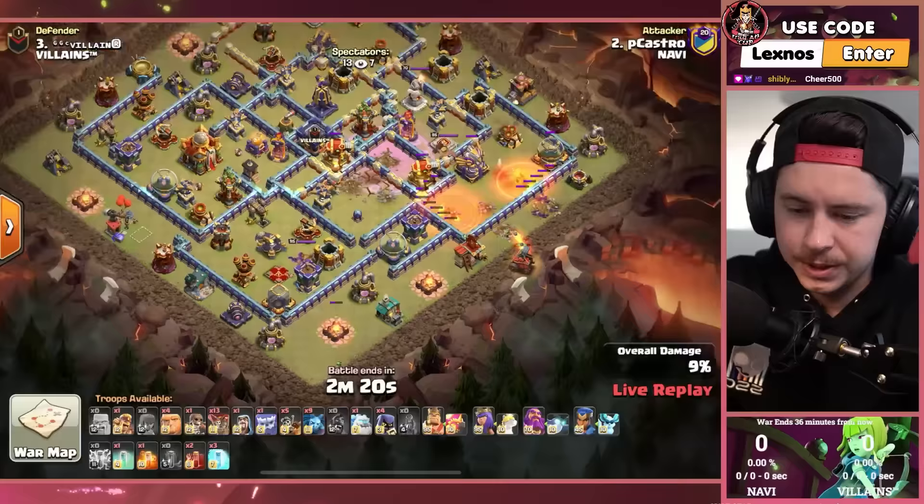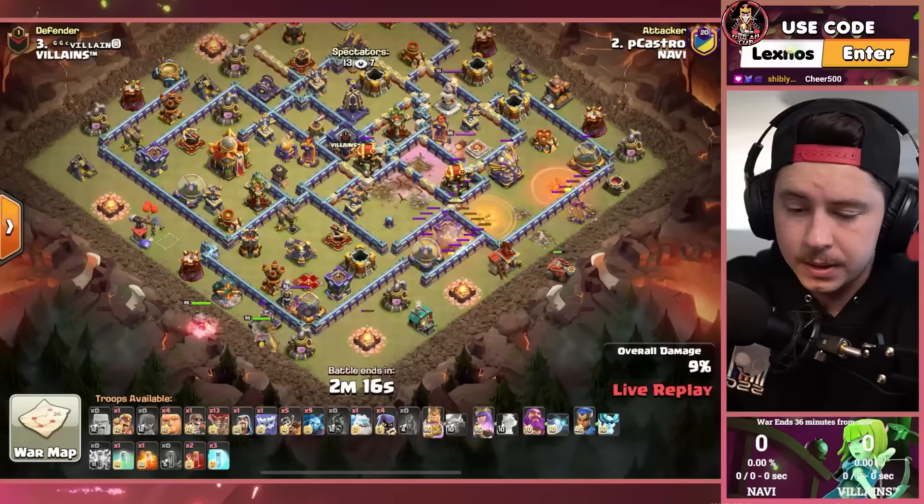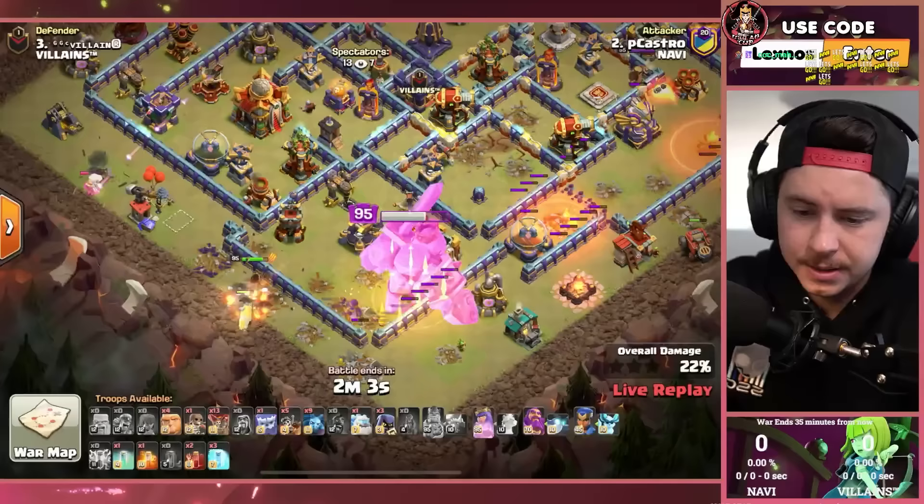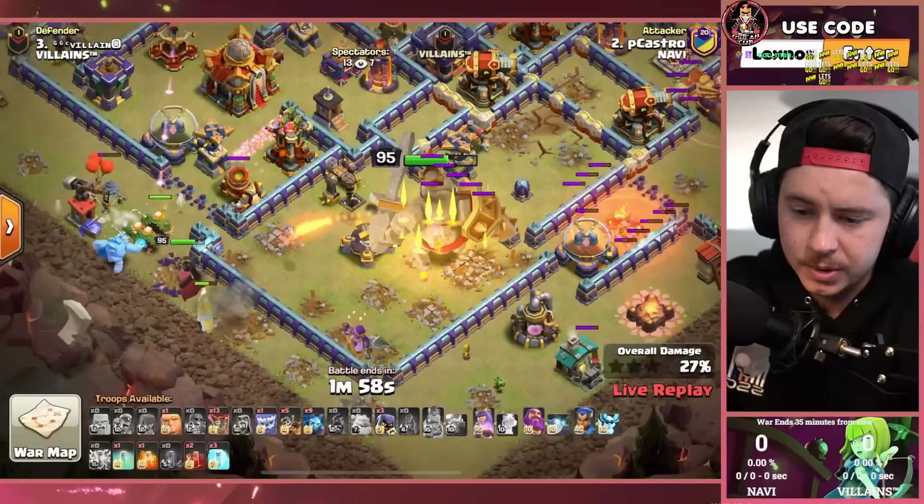Still chilling, being super patient here. King on the bottom side of the base, queen is in on the left. King gonna go right inside to help take out the enemy archer queen. Pop the ability — king goes back out for the collector he skipped, then back inside to take out the scattershot. Scattershot's locked onto the queen right now, gonna do a little more damage to her, but she's okay.